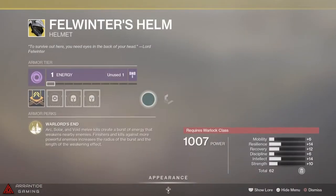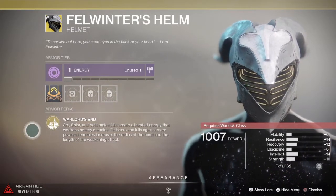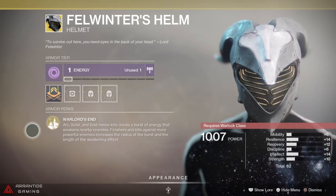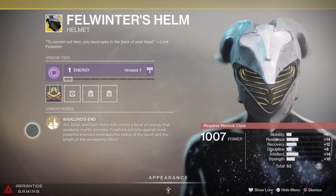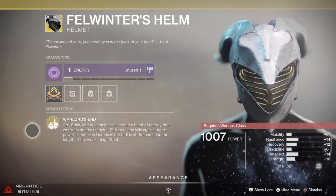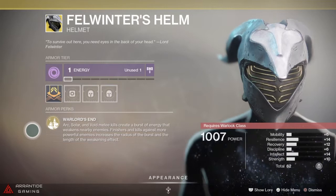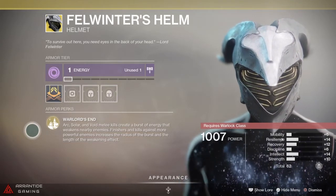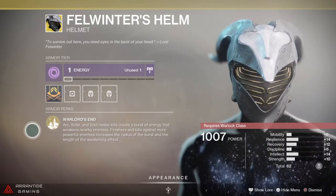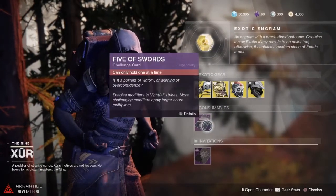Last but not least, the old Fell Winter's Helm for the Warlock. The perk, Warlord's End: arc, solar, and void melee kills create a burst of energy that weakens nearby enemies. Finishers and kills against more powerful enemies increase the radius of the burst and the length of the weakening effect. That's a whole bunch of verbiage — it basically just kicks ass. If you're a Warlock, you gotta have it.